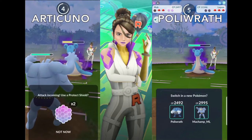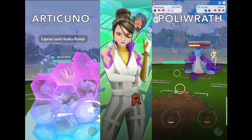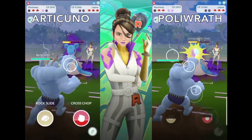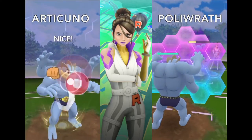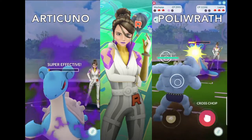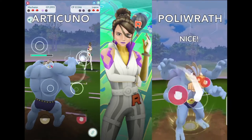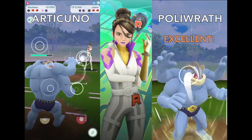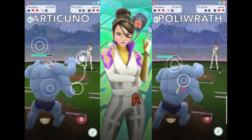Similarly, we will let the timer run down and look to bring in Machamp on the Polywrath lead. Meanwhile on the Articuno lead, Machamp has already shielded the attack from Lapras and is looking to finish it off with a Cross Chop. The Machamp on the Polywrath lead is right behind with a Cross Chop of its own to take down Lapras. In this frame freeze, we can see both Machamps with almost the same amount of health left, but with slightly more energy on the Articuno lead.